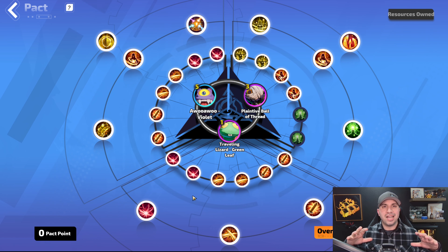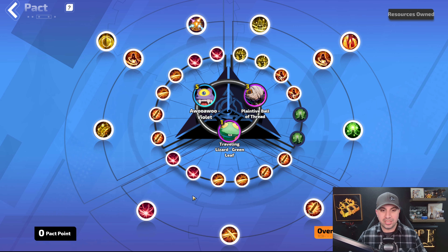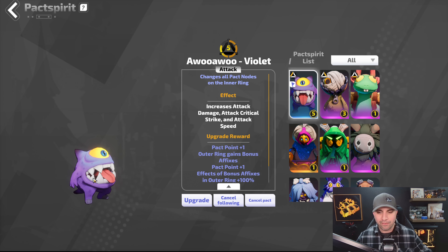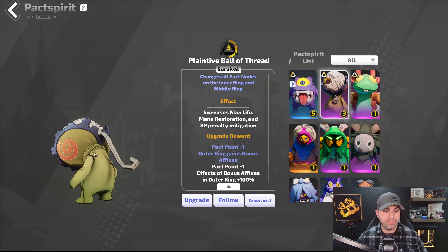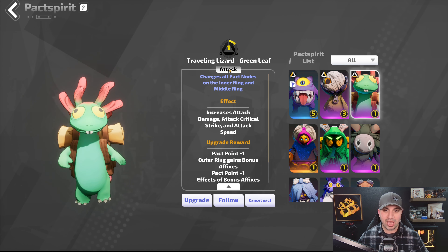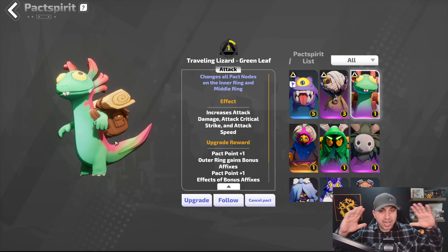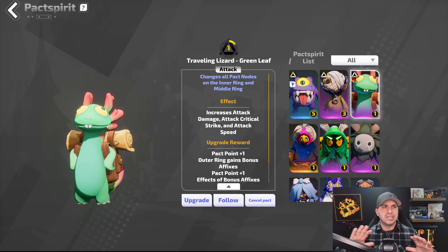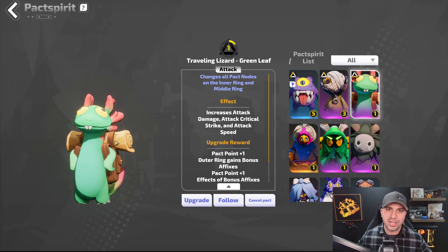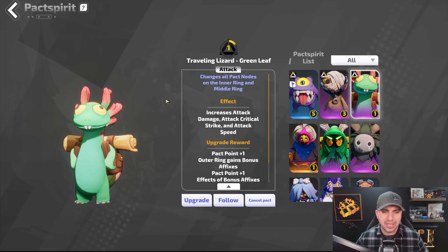Now let's take a look at the terrible pets I'm using — I've never spent a cent on pets. I don't think they do a ton. My pets are absolutely terrible. I'm using the purple Mike Wazowski Violet at attack level five, Ball of Thread for survival level three, and Traveling Lizard Green Leaf. My pets are terrible — you shouldn't even follow this part of the guide. Use your own pets, whichever is the highest level attack, or maybe fill in some resistances — just use whatever is the best number that works with the build.